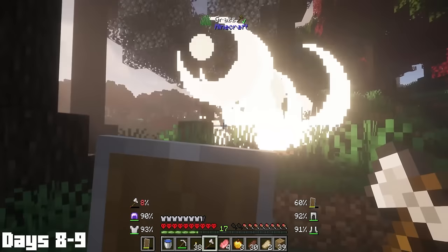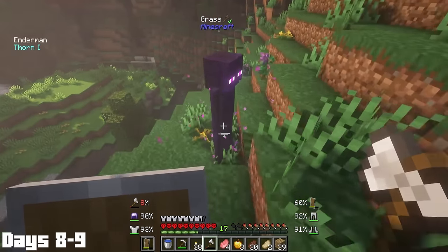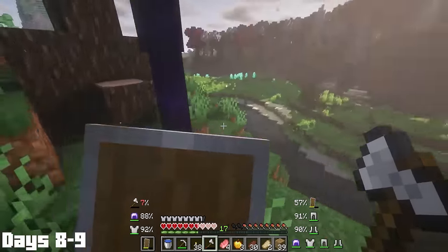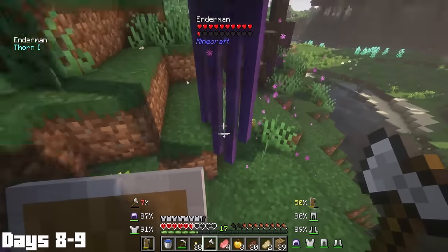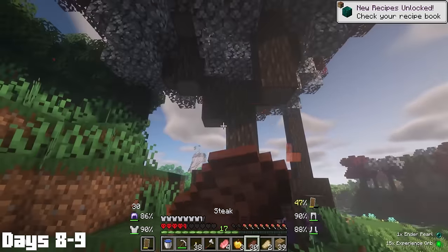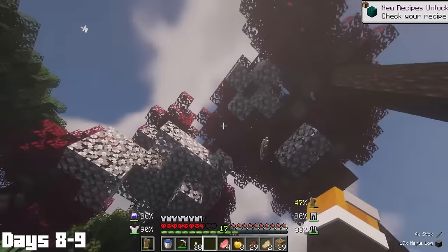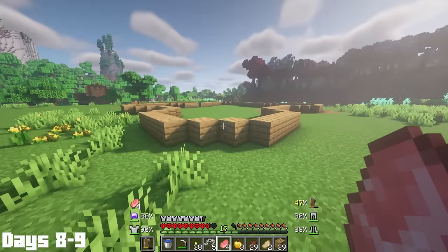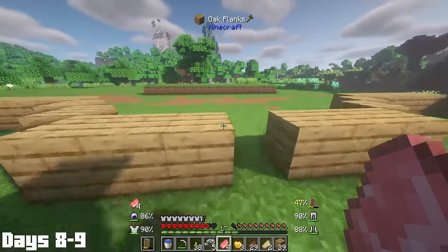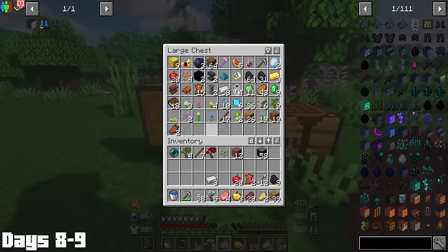Day eight started with an explosive meeting with a creeper. Yeah, that's a bad pun — if you're new here, I'm good for one of those every video, so you're welcome. After that terrible pun, I almost got my ass kicked by this enderman. I do really like how you still take damage with shields in this mod pack, because it adds a little bit of extra difficulty to every fight. What's even cooler is the fact that you can upgrade your shield, which makes the percentage of damage blocked even higher with each upgrade, so it gives you more incentive other than just building the lame-looking iron shield.